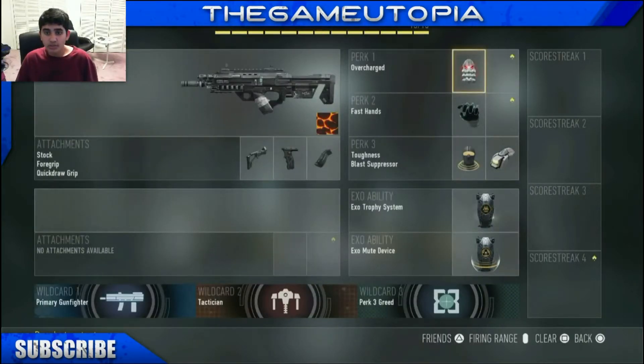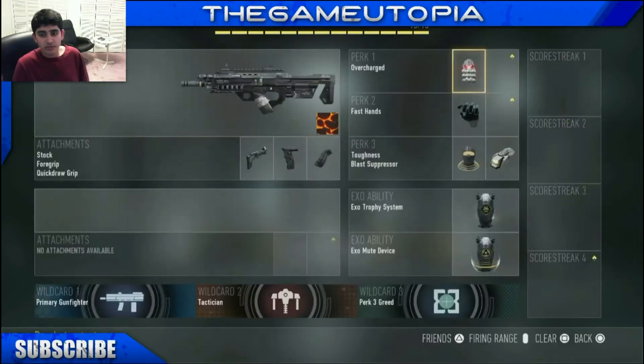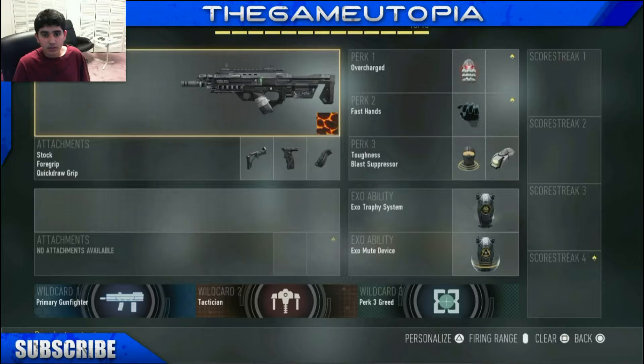My next battle class uses overcharge, which increases the exo ability battery life. That's why I put on tactician, which lets me have two exo abilities — exo trophy system and exo mute — and they last longer. This is for Assault/Destroy, for when I'm trying to get long engagements with enemies so they can't nade me. The trophy system helps with that.